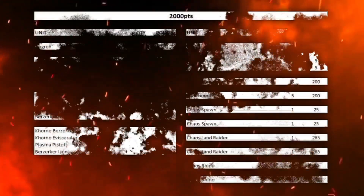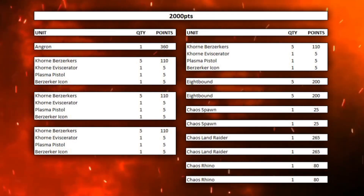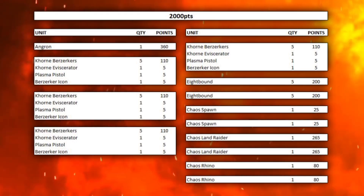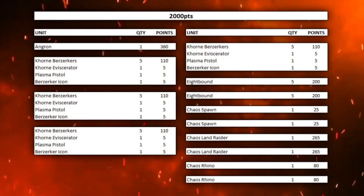One of the biggest challenges of that first list is that it has no ranged firepower. So for this list we're mixing it up a little bit, trying to create a more balanced army, and we're going to be bringing in a classic favourite of World Eaters players — the humble Land Raider. This list has Angron the Big Bad himself, then we have 2 units of 5 Corn Berserkers and another 2 units of 5 Corn Berserkers — a total of 4 units of 5. We then have 2 units of 5 Eightbound, 2 units of Chaos Spawn, 2 Land Raiders, and 2 Rhinos.